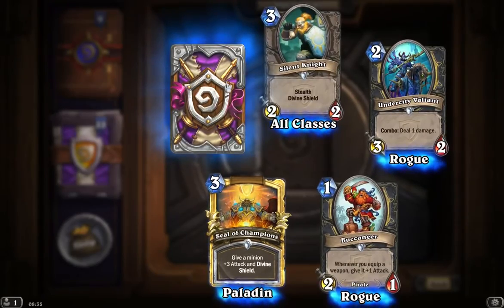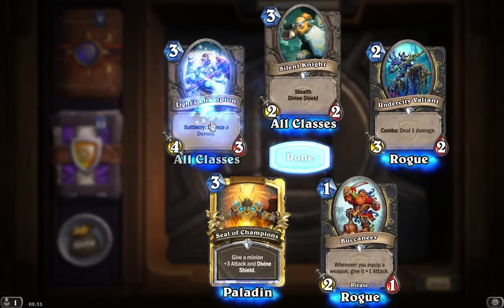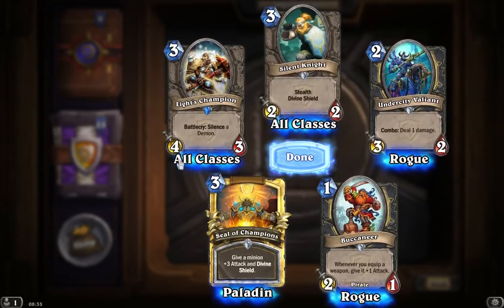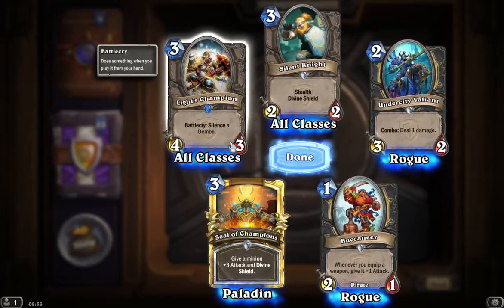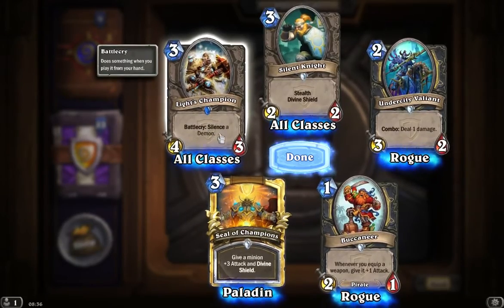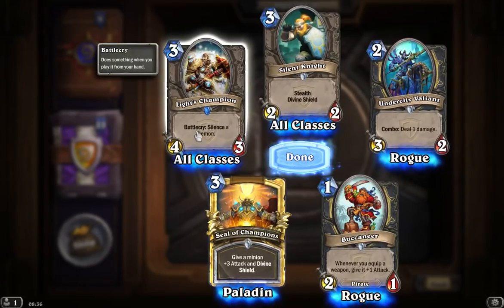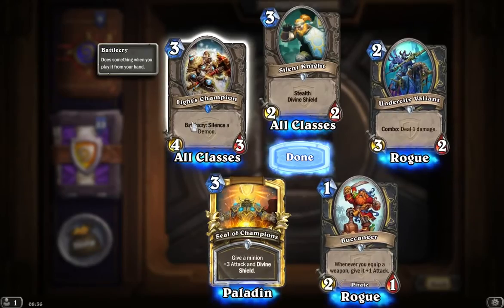Let's see what's behind our blue card here. We get Light's Champion. Battlecry: Silence a demon. Four-three for three, all classes available. Three mana for a four-three is relatively solid — our Spider Tank is a three-four for three, so you might trade off against a three-two or even a five-four or four-four for a little bit less mana. He does also come with being able to silence a demon, but that is only going to be really useful against warlock decks.